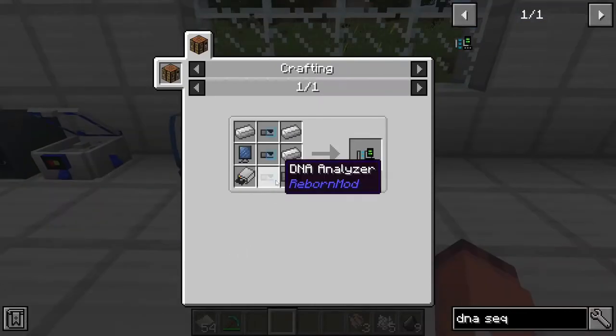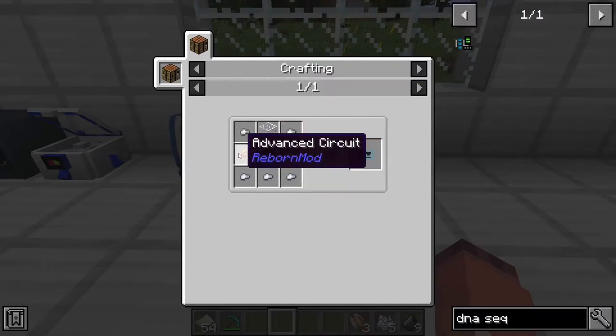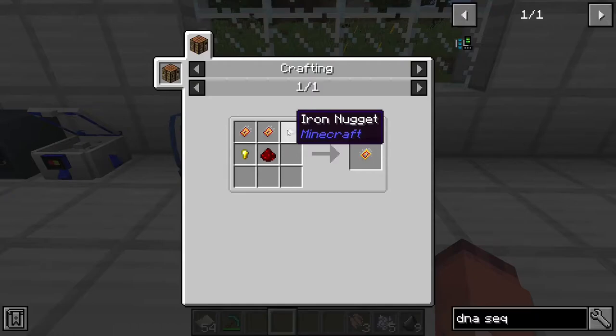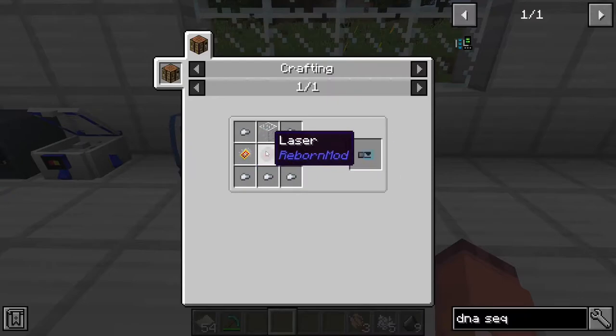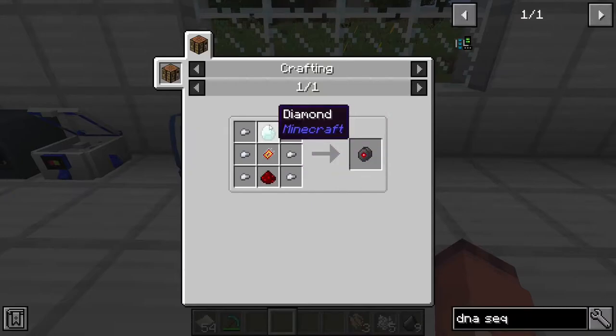To make the DNA analyzers, you will need 6 iron nuggets, a piece of glass, an advanced circuit, which is made with 2 of the basic circuits we just saw, an iron nugget, a gold nugget, and a piece of redstone. And you will also need a laser, which is made from a basic circuit, 6 iron nuggets, a redstone, and a diamond.